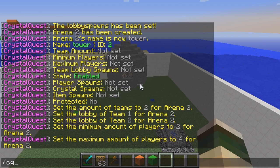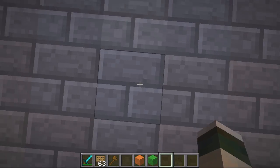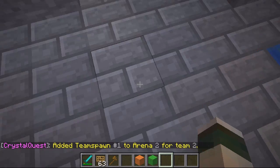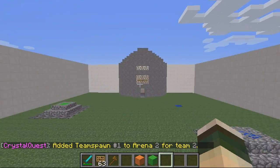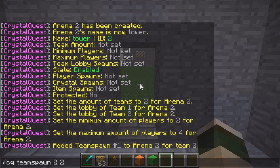You can either do CQ Spawn and add spawns to the map, which means spawns are random and any team member can spawn anywhere. Or you can set team spawns. To set a team spawn you go inside and do CQ Team Spawn, ID so 2, and then the team. So team 2 will spawn here. Go to the opposite end and do the same so they always respawn at their base. If you want team deathmatch style where they spawn everywhere, you can do it the other way.